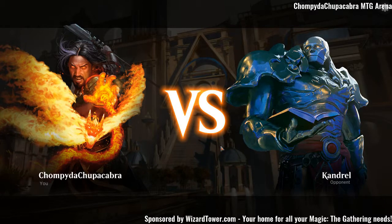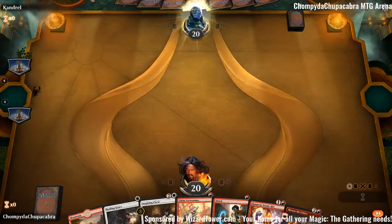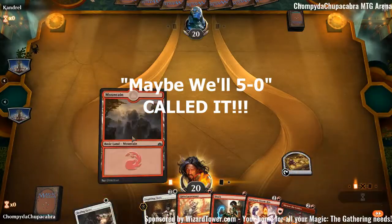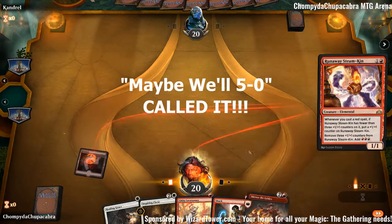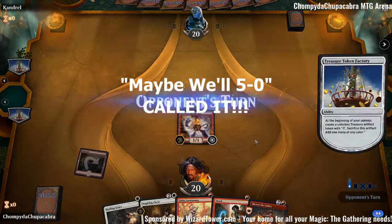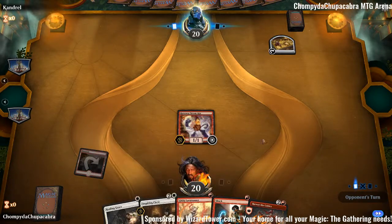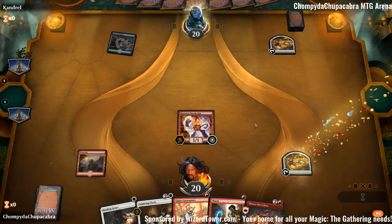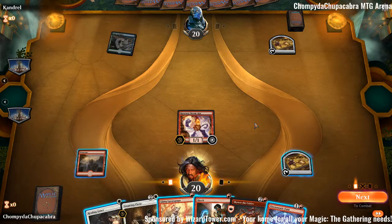We still didn't change our profile. Maybe not changing our profile is good luck — maybe we'll 5-0, because we didn't play with the Jace profile in our mono red deck. This hand is very nice against mono red, although if they're playing mono red I'm scared for my Runaway Steamkin. Are they playing Gates? Okay.